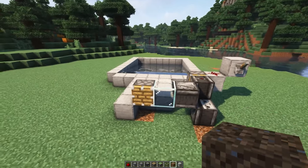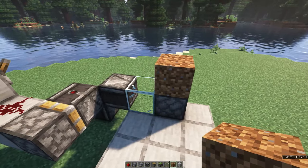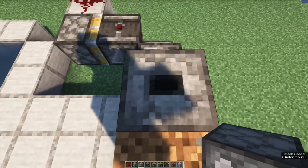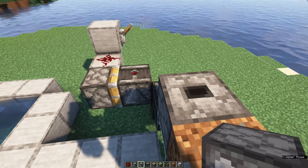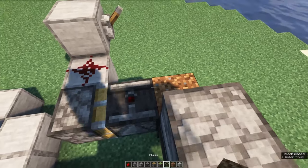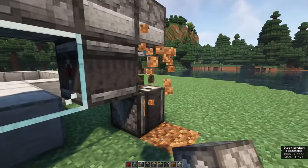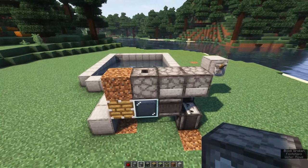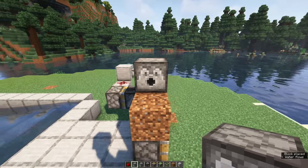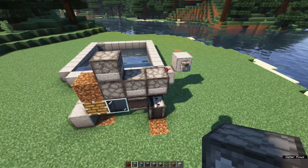Next up is the bone meal system which will automatically grow your trees. Start by placing a dirt block on top of the piston. Then you want to place a dropper facing upwards and a dropper behind it facing into it. Lastly, you want to place a third dropper facing into that one. This third one should be above the observer that's looking upwards. You then want to place a dispenser on top of the dropper which is facing upwards.